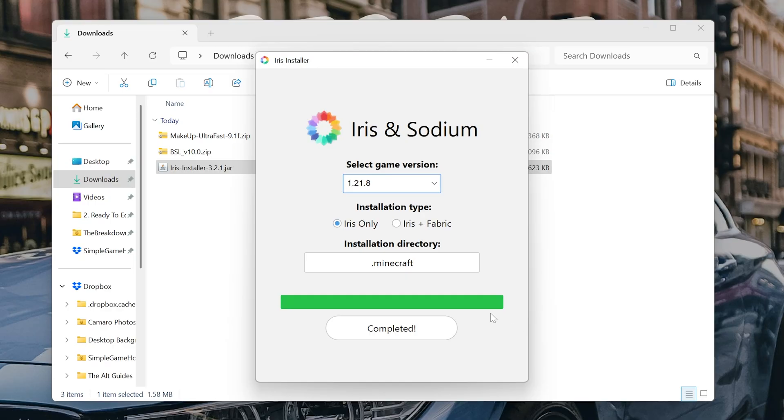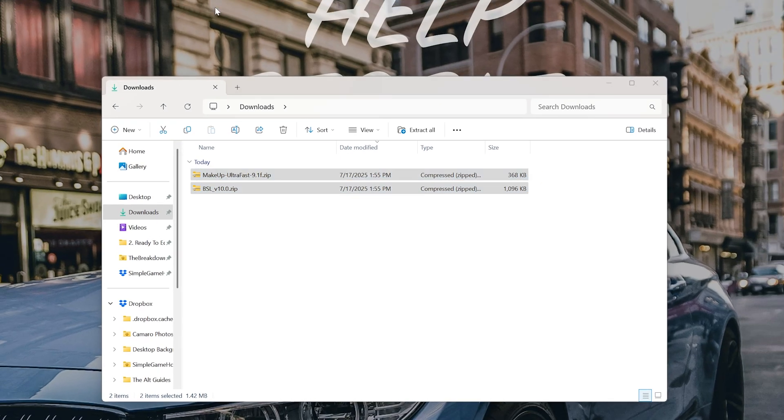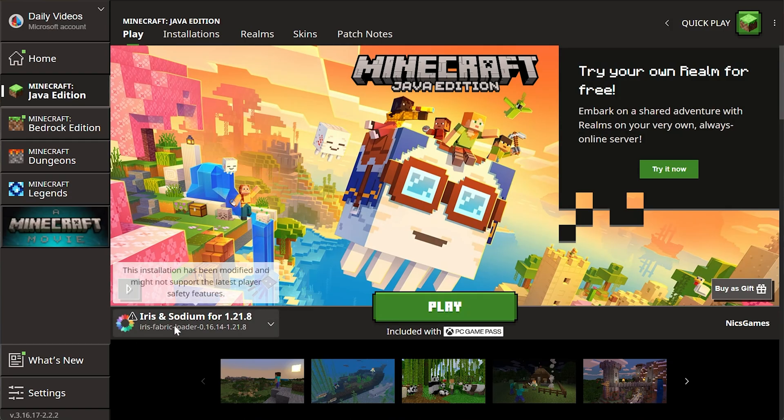It will now install Iris Shaders in Minecraft and you're good to go. As you can see, it is completed. Now we can close out of the Iris installer and actually delete it, and we can add our shader packs to Minecraft. To do that, open up the Minecraft launcher, and in the Minecraft launcher, make sure you're playing with your Iris and Sodium installation.